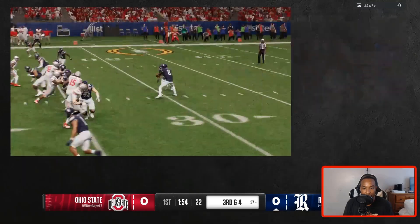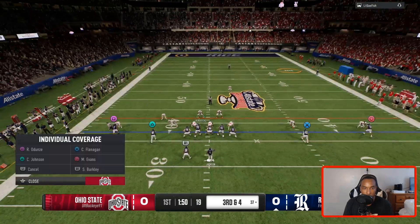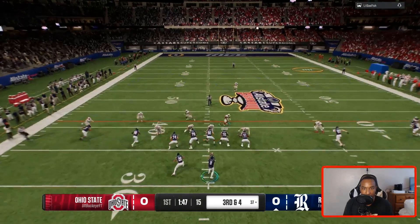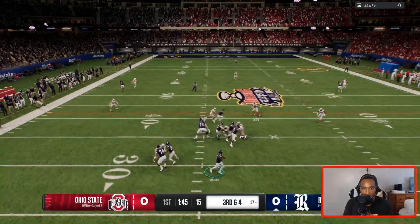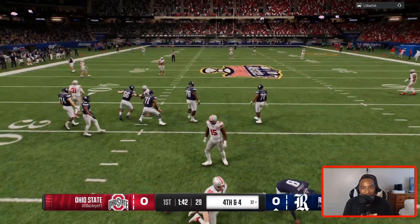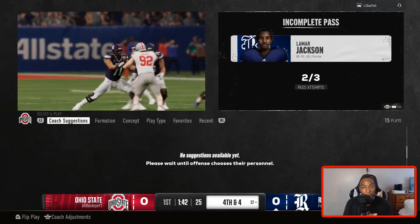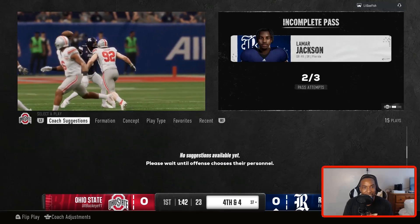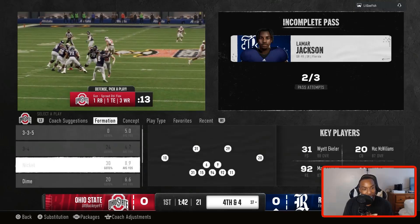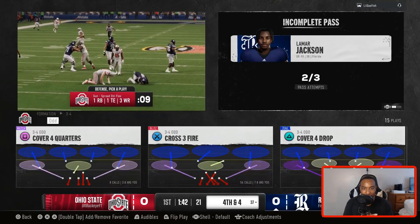Third down and four — we desperately need a stop. I'm going to man up triangle with Kendricks and play the flats. We left the dude open, but the defense got there. Max Crosby forcing the incomplete pass. That makes it fourth and four already — look at that D-line fighting in there. He got lucky though, man — he had a guy wide open. Shout out to the defense.